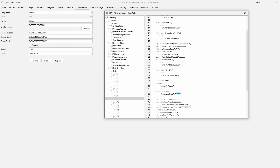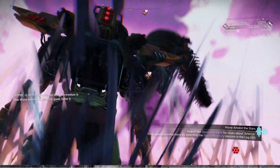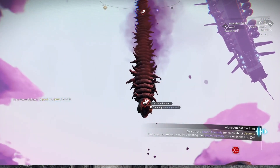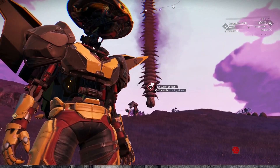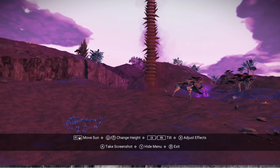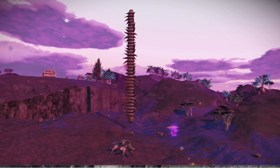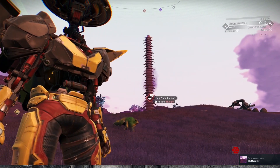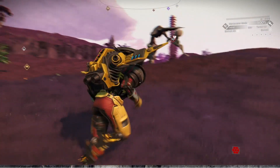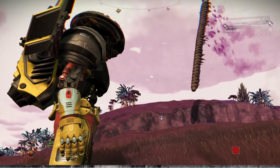I also captured a titan worm with a mod, shrunk it down from 7 meters to 1 meter, and then changed its creature type from sandworm to floater. It started to float all over the place and developed a hitbox collision that had it hitting things and bouncing around. I upped the scale to 2 meters, which slowed it down and made it look a lot better. I have its loyalty set to 100% so that it's always floating around me somewhere.